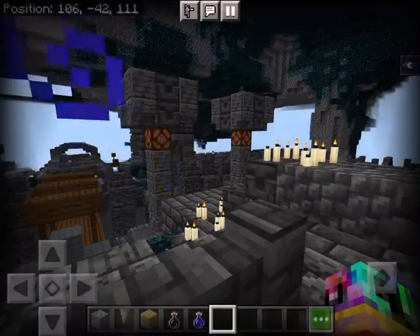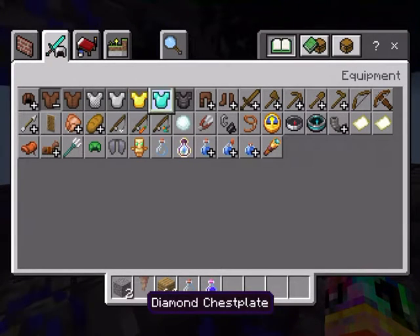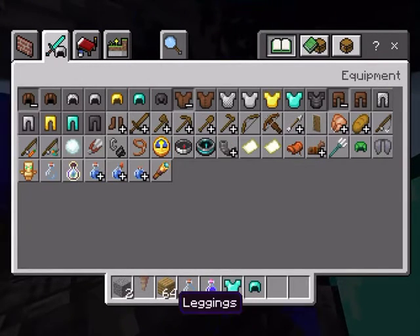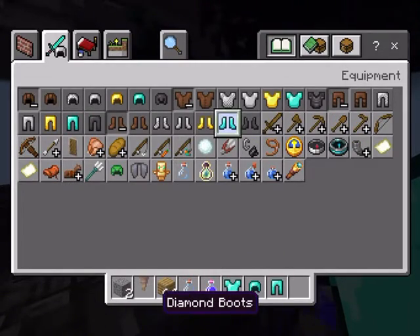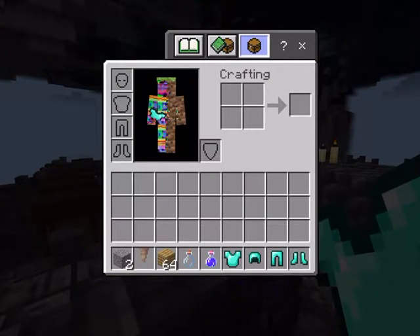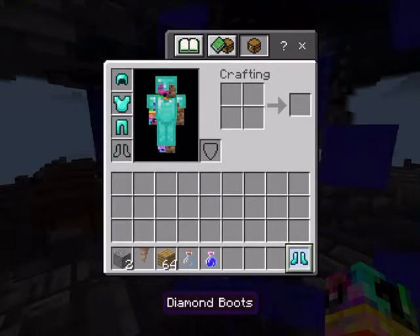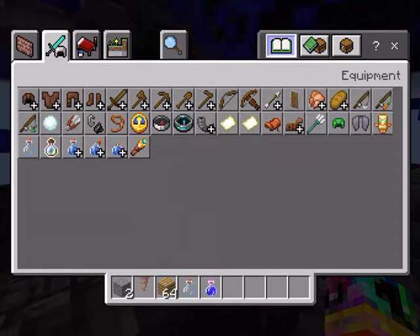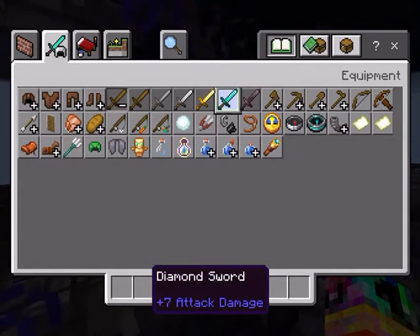I'm going to give myself some iron gear — actually, let's give ourselves some diamond gear to start with. The Warden will still one-shot us but we want to look fancy. This video might not really be full survival; it might just be me talking about the Warden stuff, but it might turn into a survival one. Let me give myself some diamond gear.